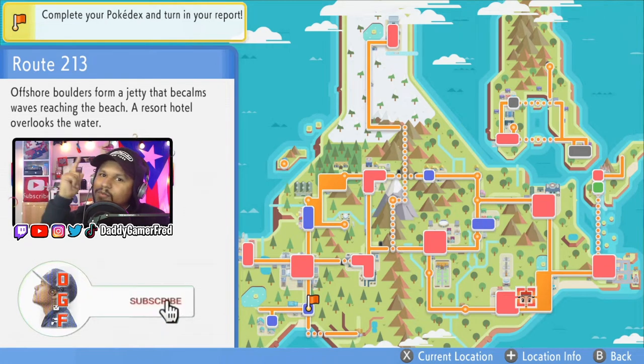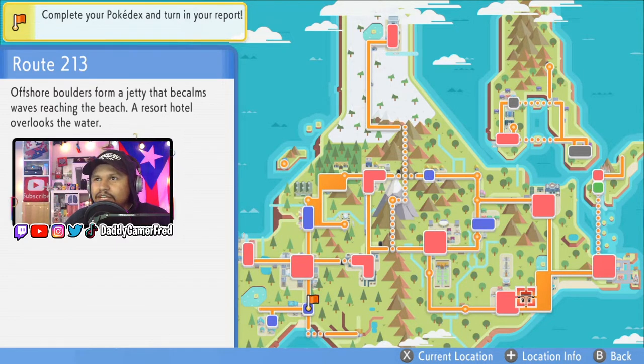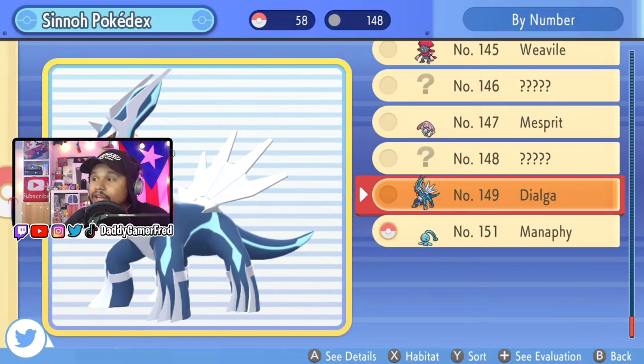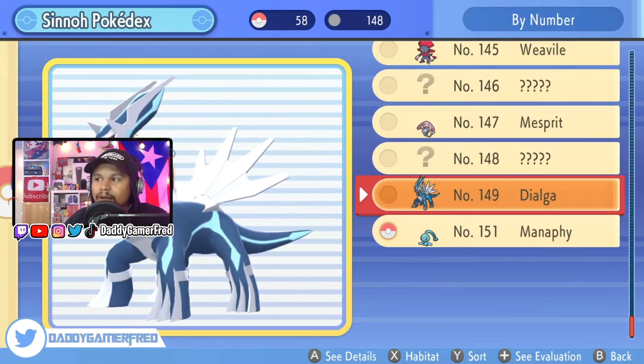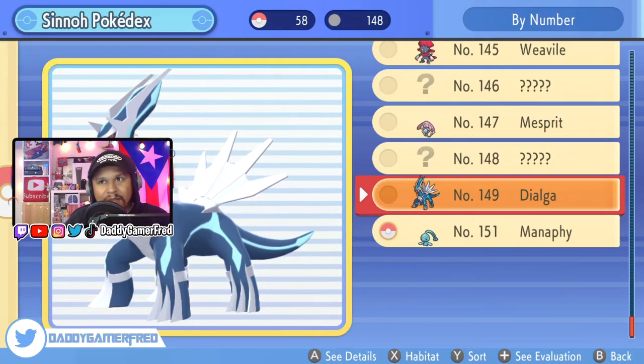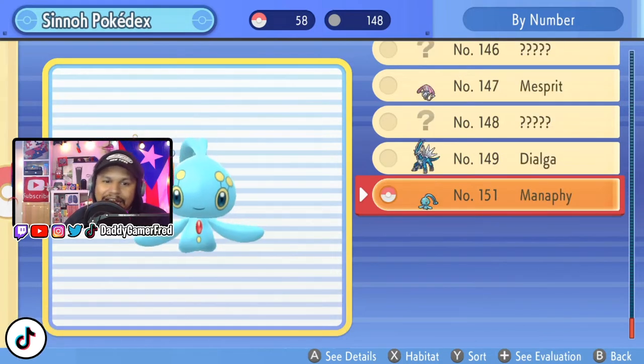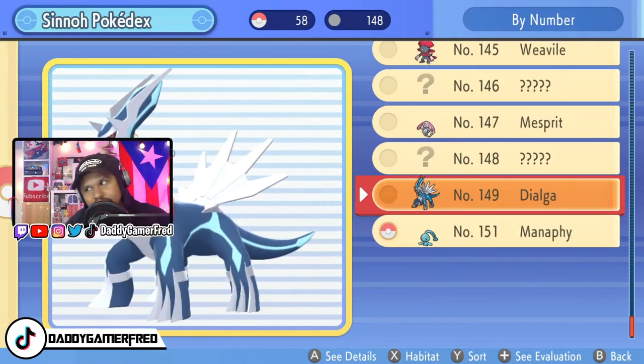What is up guys, I'm Daddy Gamer Freddy, welcome back to another Pokémon Brilliant Diamond and Shining Pearl guide video. In today's video I'm going to be showing you a unique situation you could be in: when you are trying to complete your National Dex and you only have one of the mascot legendaries — meaning you only have Dialga or Palkia and not the other one from the other version of the game.